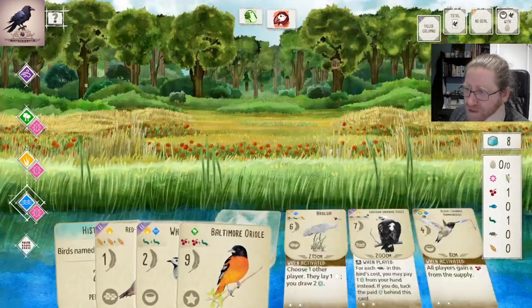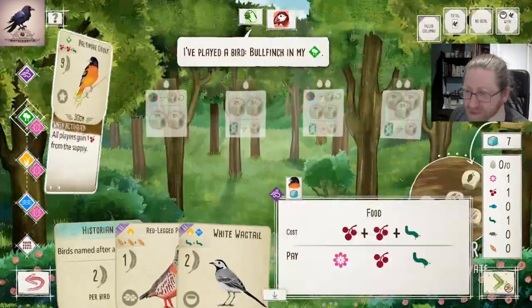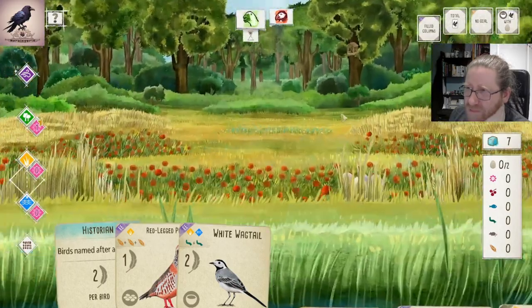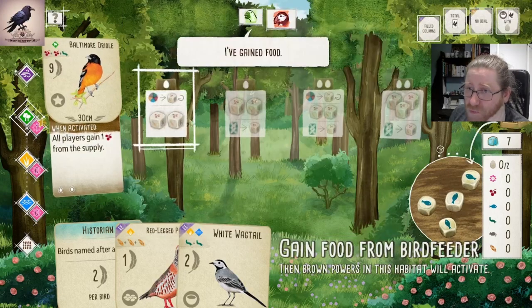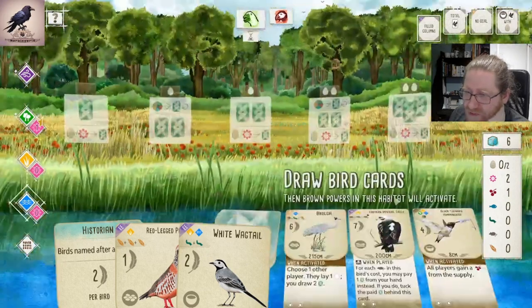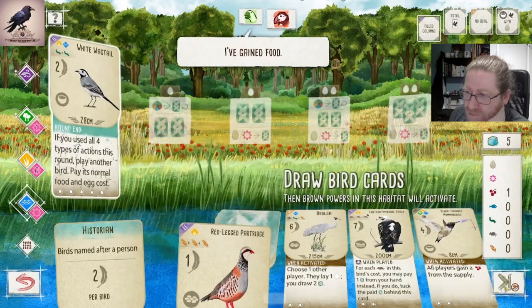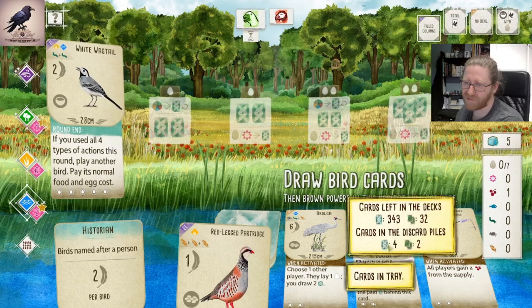We play the Baltimore Oriole first, pay for it also with nectar, and just accept that we won't be looking in the bird tray before we are two more turns into the round. Four fish? Let's do this. Take the free cherry. Maybe we can use that to play the Black-Chun Hummingbird on an end round. Let's play the Wagtail now, and then we can maybe afford to pick up the Eastern Imperial Eagle or something.